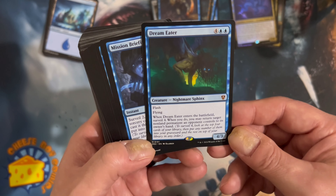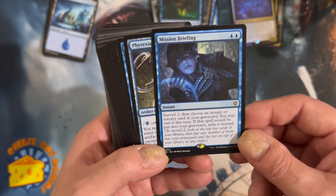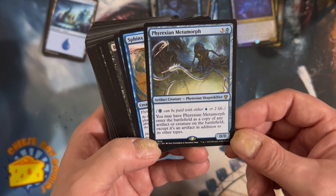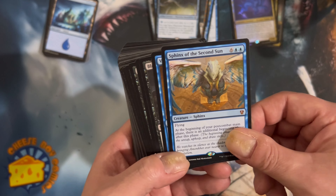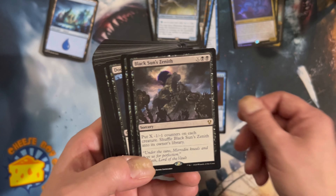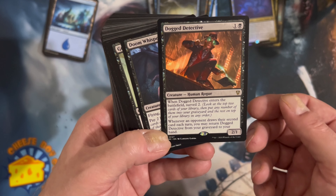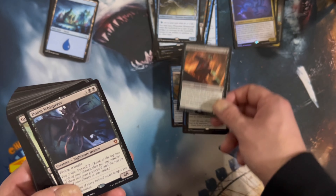Dream Eater - flash, flying, when it enters the battlefield surveil four. So much surveil! Mission Briefing - surveil two. Phyrexian Metamorph - an oldie but goodie, enters the battlefield as a copy of any artifact or creature on the battlefield, except it's also an artifact. Sphinx of the Second Sun reprint, Vizier of Many Faces, Black Sun's Zenith, Dog Detective - enters the battlefield surveil two, whenever an opponent draws their second card each turn you may return Dog Detective from your graveyard to your hand. Nice.